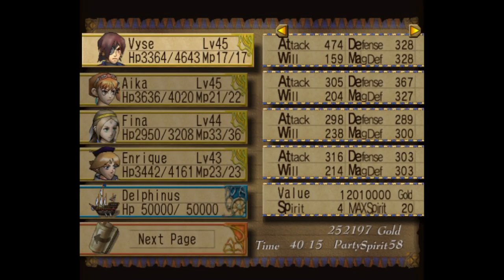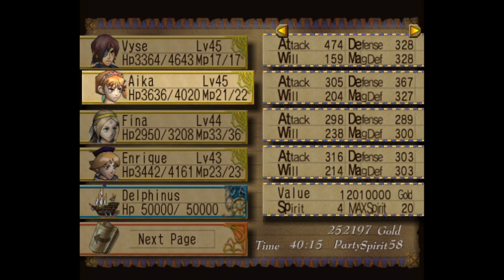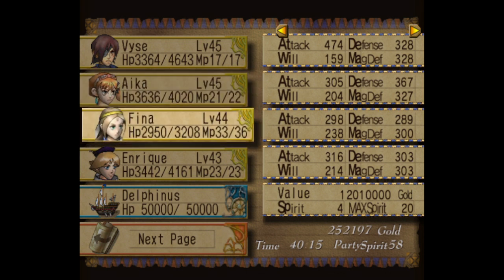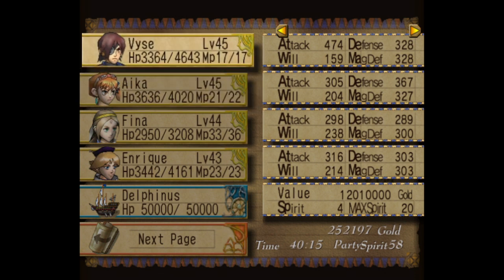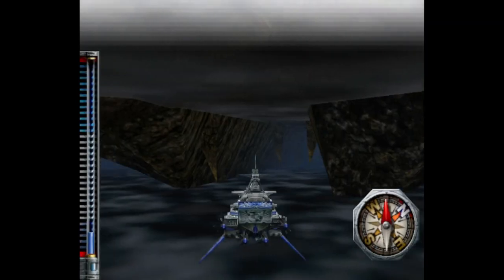I did a small bit of training over on the Looper land, and I boosted Aika's agility by one point, because some of those Loopers can drop Dexa seeds. That's the only one we got, so I gave it to her. I figured if I get stat-boosting seeds from random encounters, I'll use them, but other ones I might hold on to.